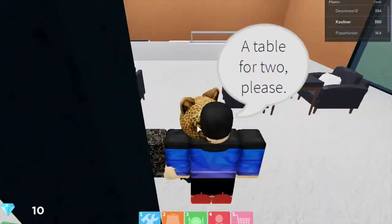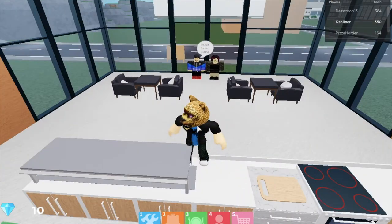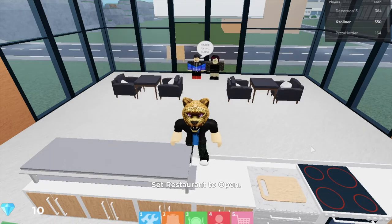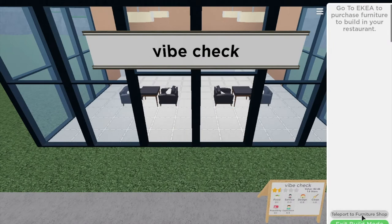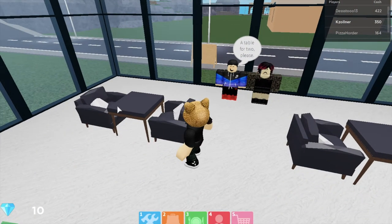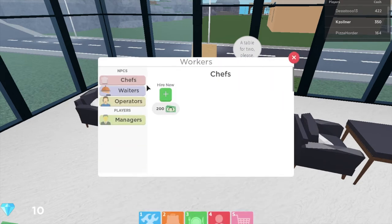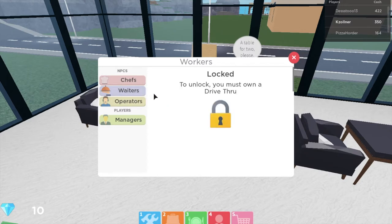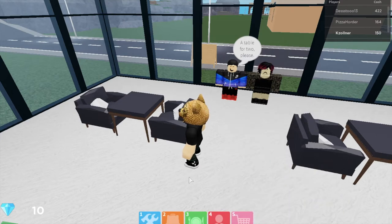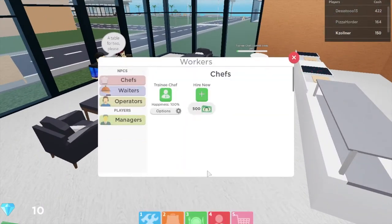Am I supposed to serve you guys or something? A table for two. How do I do this? Do I just make them sit? I don't know what I'm supposed to do. I need to hire someone. I guess I'll hire a manager. Waiters. Chefs. I'll hire a chef. You cannot cook yet.